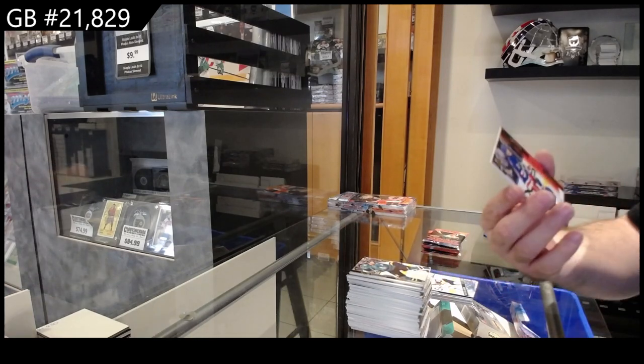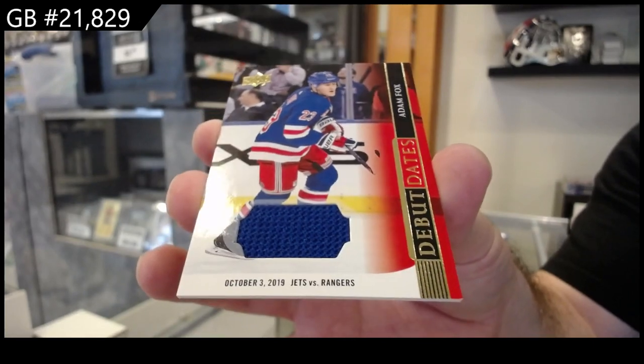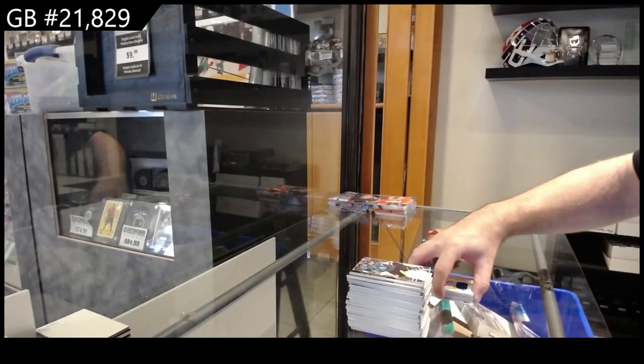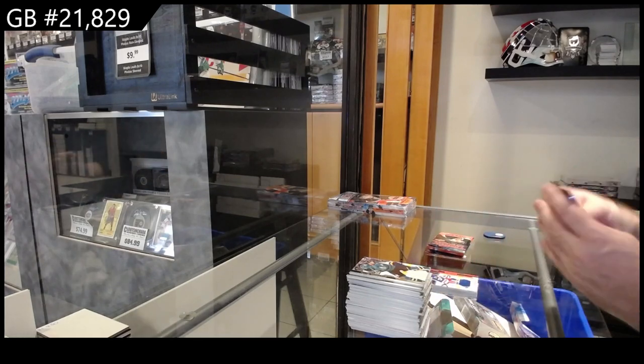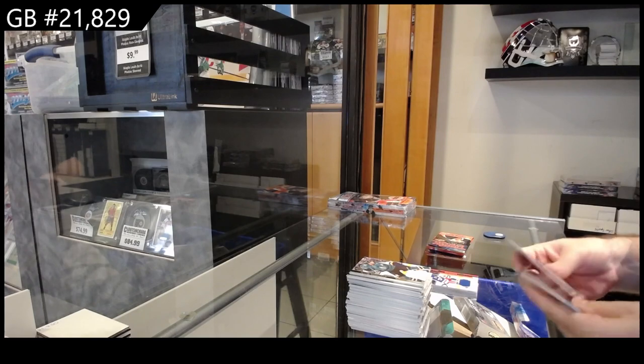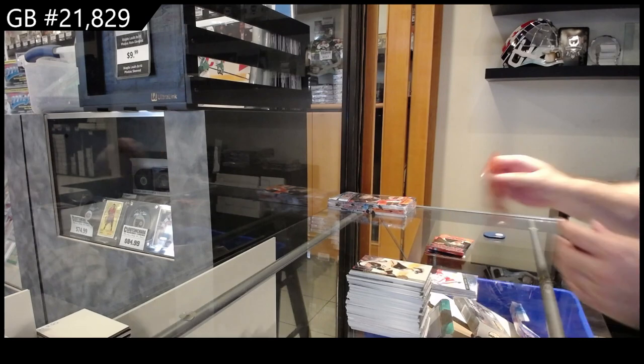We've got a Debut Dates jersey, Adam Fox, for the Rangers. Just to be clear — if you have three spots in the ultimate break, you would have three spots in the other one if we hit it. We got a Young Guns of Lindstrom for the Red Wings.